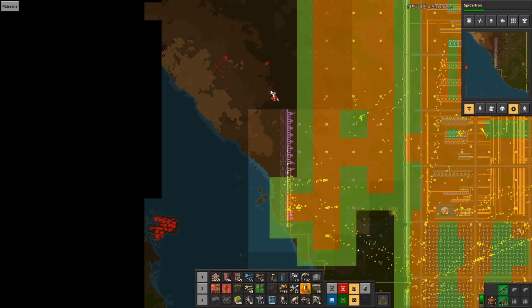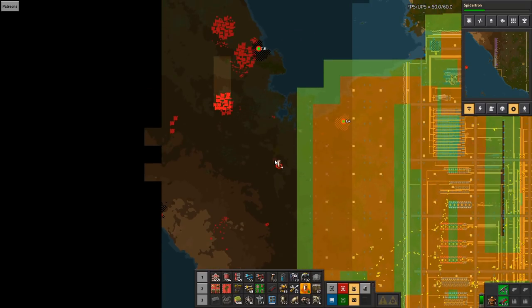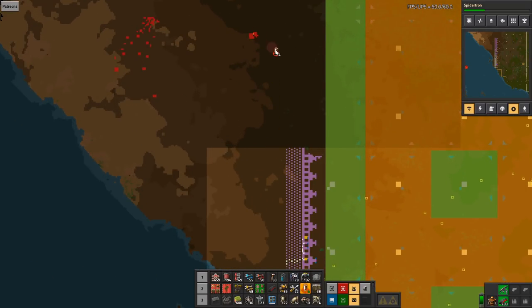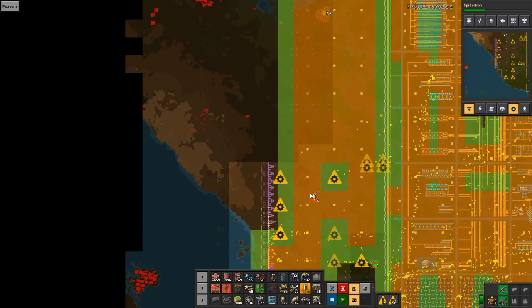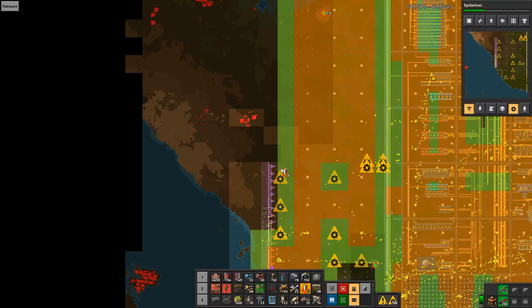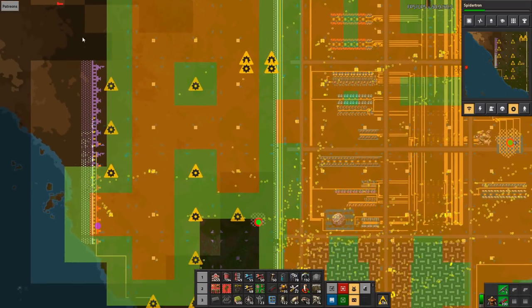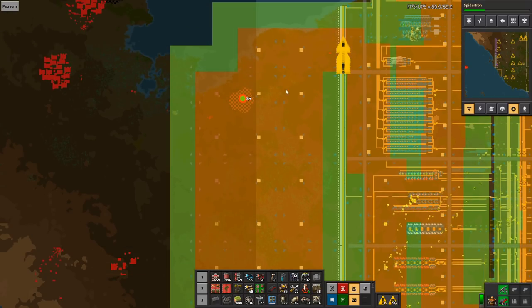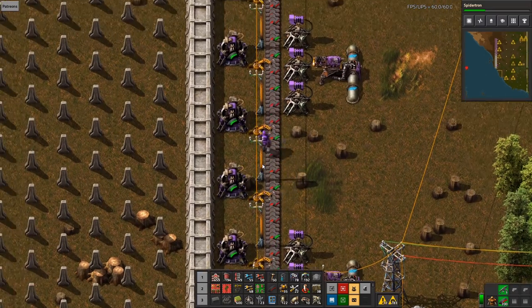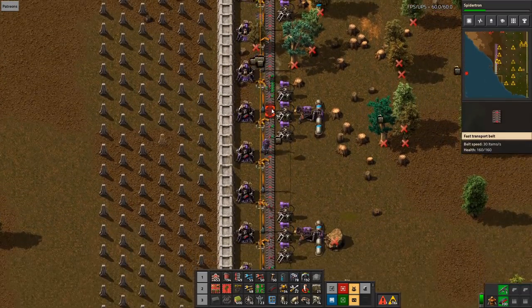What I don't think is very good is the fact that something is already spawning so close to us. I'm just going to nuke it and hope they don't bite us. That's the wrong direction — damn, that is so bad. They will probably attack down here, which is the worst angle — it would be much better if they attacked upwards. Anyway, the belt is flowing now. Great.